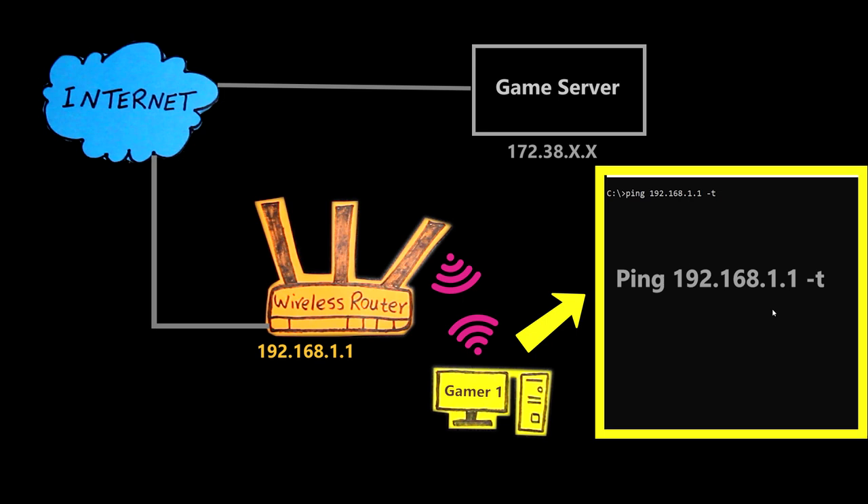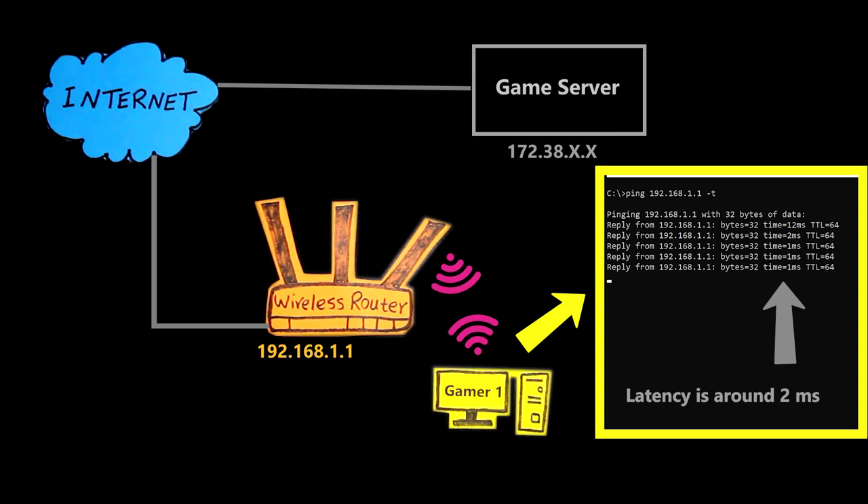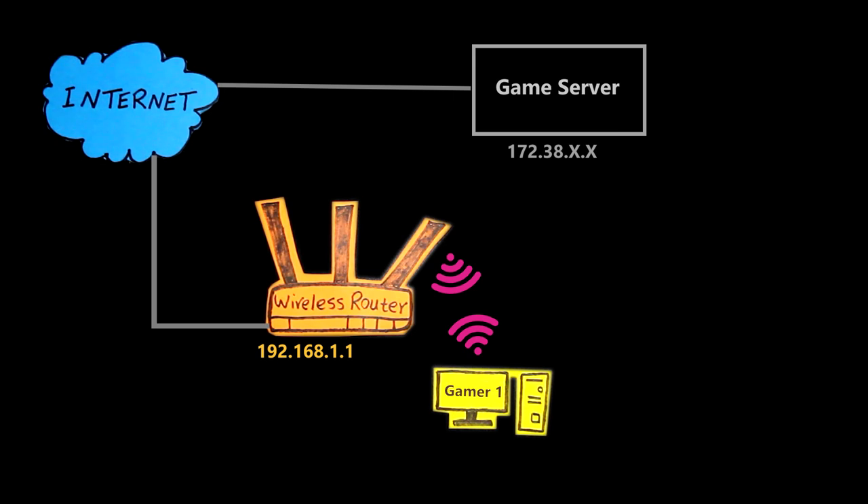For example, in a first-person shooter, I'm aiming at a target and I pull the trigger — I press the button — but by the time this message goes all the way to the game server, that target has slightly moved and I cannot hit it. So I should check the latency to make sure it is not too high, and if it is, then it should be troubleshot. If I ping the IP address of the wireless router, I can see the latency of my own network. If it is too high, I would know the issue is somewhere on my own network. But if I want to check latency all the way to the game server, then I should ping the IP address of the server.